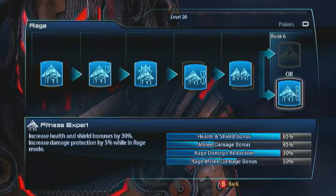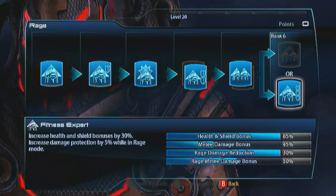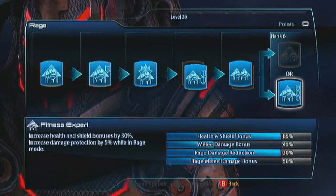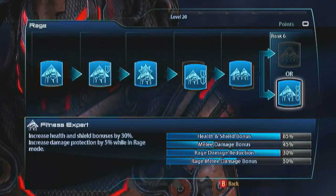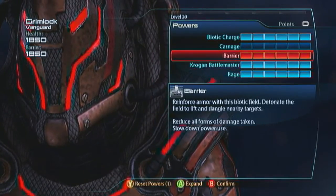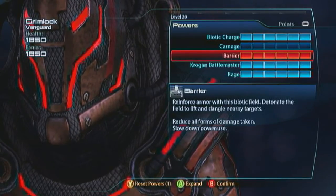His Biotic Charge sets off Rage Mode, so you get further damage reduction — a 30% damage reduction just by charging into enemies and killing them. And you can charge into enemies and kill them, because if you've got the Barrier Strength and Power Synergy amping it all up, he's just unkillable. You need to take this into consideration: we've got 1850 health and barriers. We can charge in with Biotic Charge, get 50% damage reduction, and double our barriers.